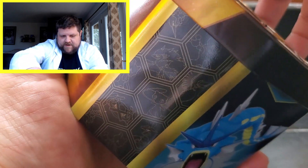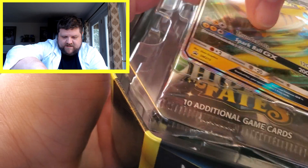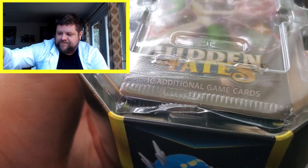Here we go. Look at that — a Raichu promo just sitting right on top there. Let's go ahead and take him out. We'll put him up here for now. There's your code card.